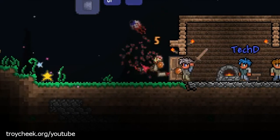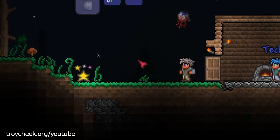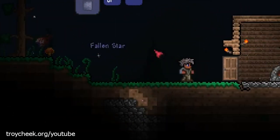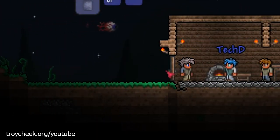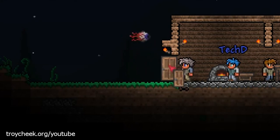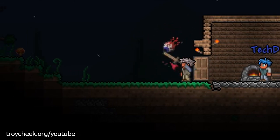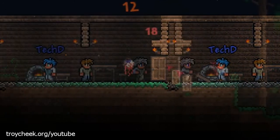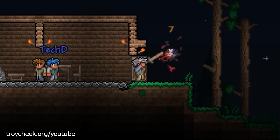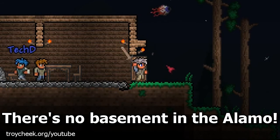Go get that shooting star! If you get ten of those you can use them to make an item that increases your mana amount, and right now we have zero mana. I can make a forge but we don't have enough room to put it in here — we need to make like a basement forge area or something.